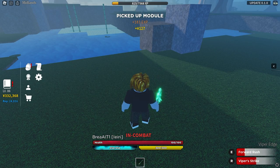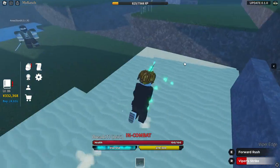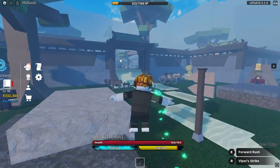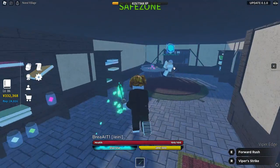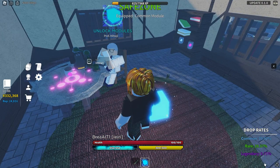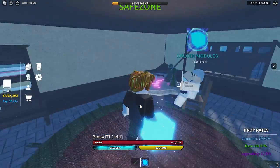The first person I killed I come back and get a module — insane! Now we can go open up all our modules. Hopefully we can get some nice weapons because I need a couple more. We have 10 modules — they are common ones. There are three rarity tiers: the blue one, a green rare module, and I'm pretty sure a purple legendary one. The green one's rate is 49% rare and 1.25% legendary.